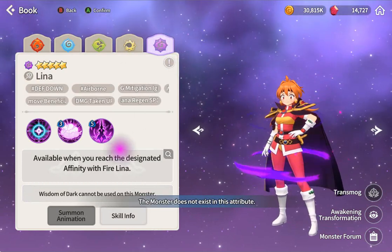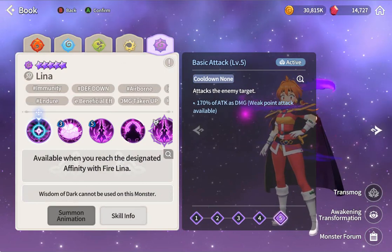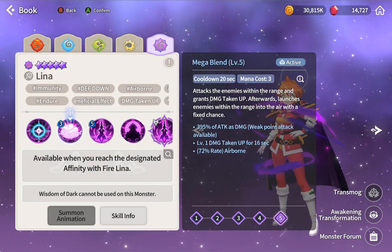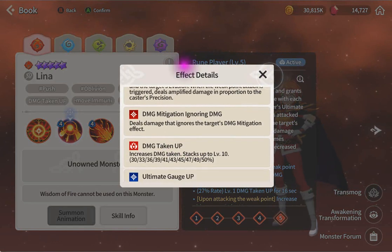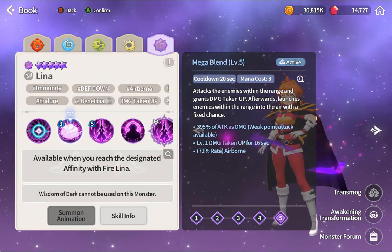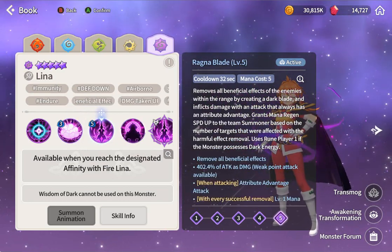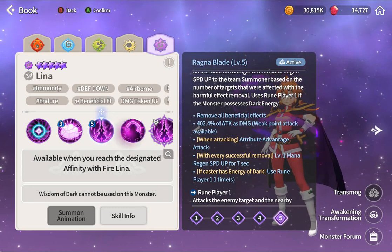For the awakening: weak point, easy to build, high damage. Damage taken up by 60%. She has damage taken up and armor break would be nice, but airborne is fine - she's amazing AOE as well. Her first ability and second ability remove beneficial effects from all enemies - basically it's a strip with five mana. That is really high.